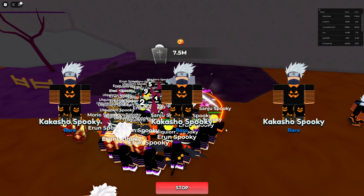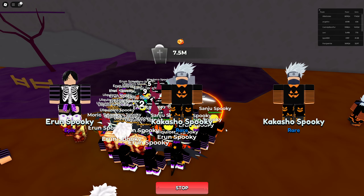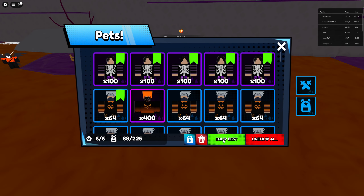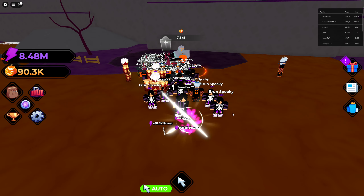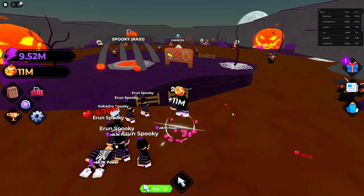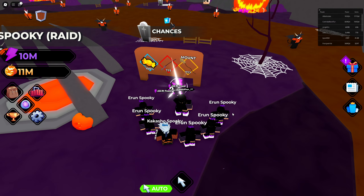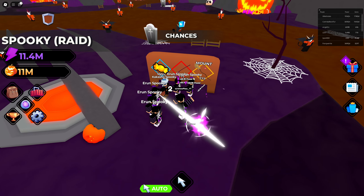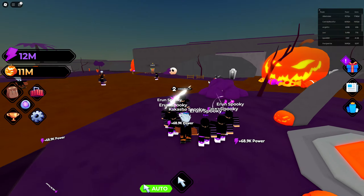Let's summon a little more and see who we can get. I believe this is faster than doing world one. We got some more, let's equip best. As you can see we have a lot of these, so we are getting 69,000 power now from killing these. They do have a spooky raid - you do get 100 candies, and the question marks are also part of the Halloween event.